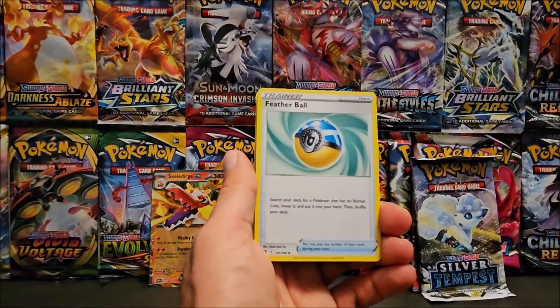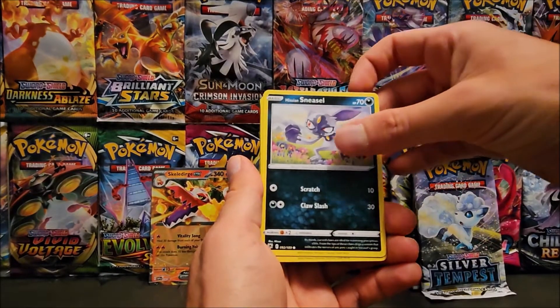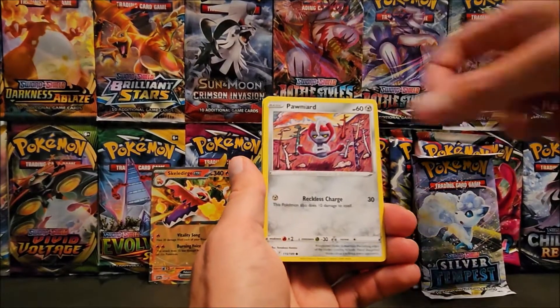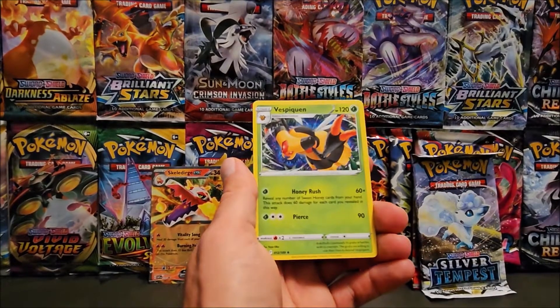Starting off the Astral Radiance pack with Metal Energy, Feather Ball, Hippodon, Energy Lotto, Hisuian Sneasel, Misdreavus, Barboach, Pawniard, Eevee, Dark Tricks Reverse, and a Vespiquen non-holo.